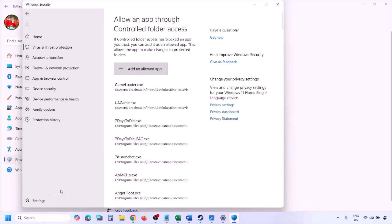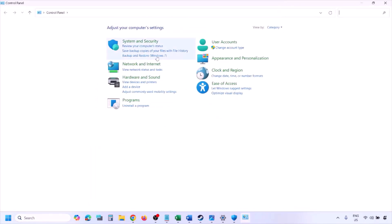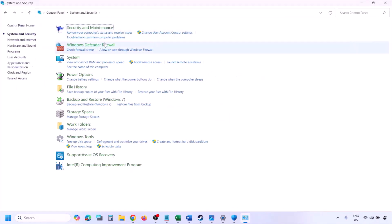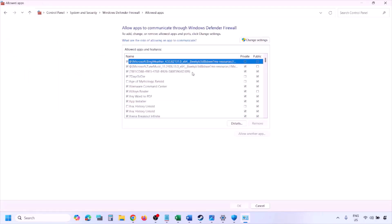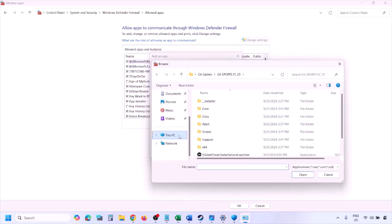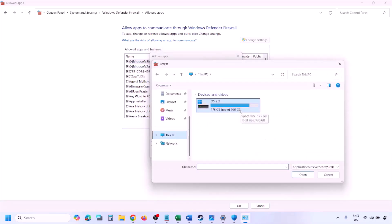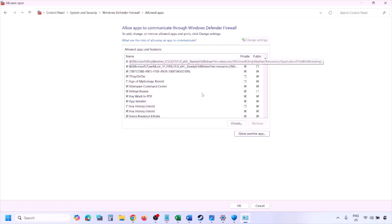You can do the same thing in Firewall. Type 'Control Panel' in the Windows search box, go to System and Security, Windows Defender Firewall, click Allow an App or Feature Through Windows Defender Firewall, click Change Settings, then Allow Another App. Click Browse, go to the game installation folder, select the game EXE file, click Open, then click Add. Once the game is added to the firewall, click OK and launch the game to check.